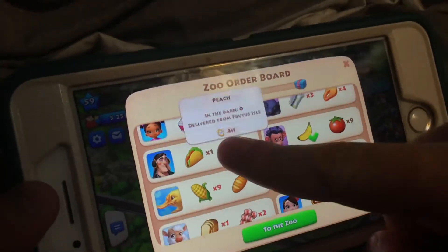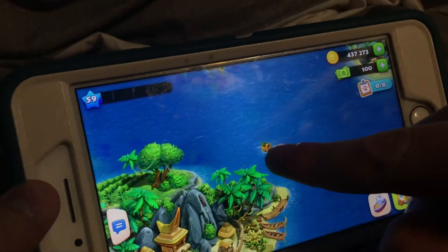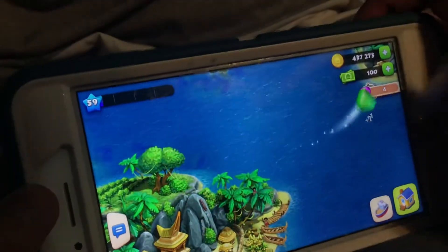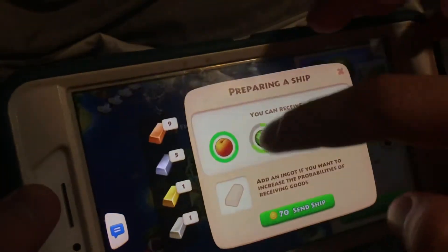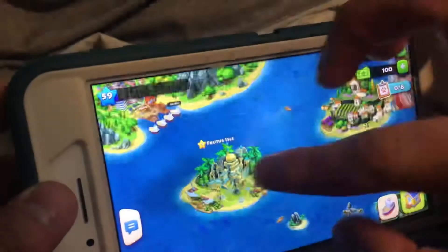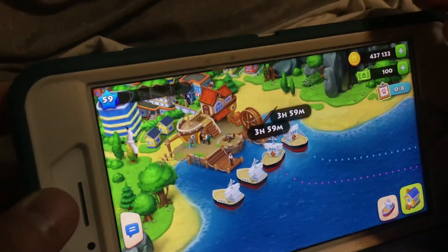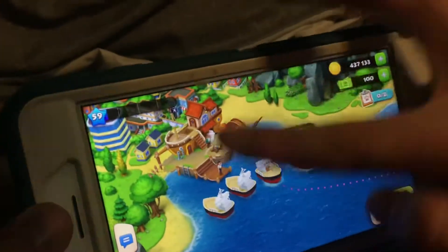I'll send some ships out to Food Asylum. There's a chest in the water — it's an emerald! Cool. I do have a lot of bronze ingots, so maybe I'll just do two ships at a time so that they can get all four peaches. They'll be back in four hours.